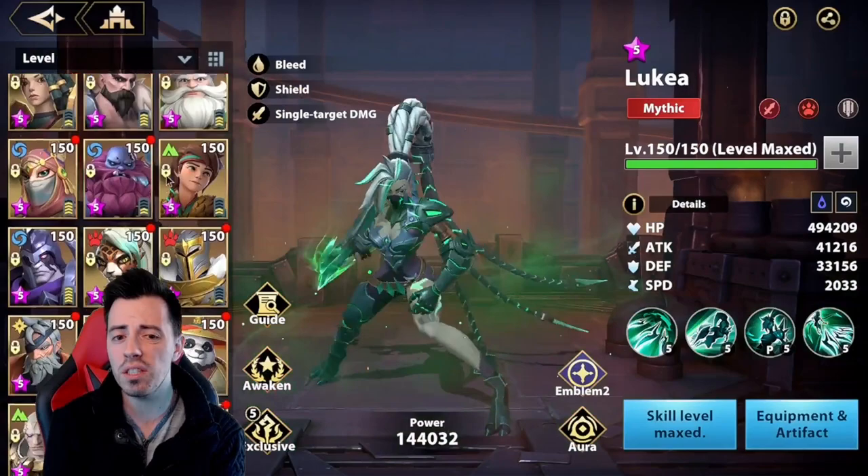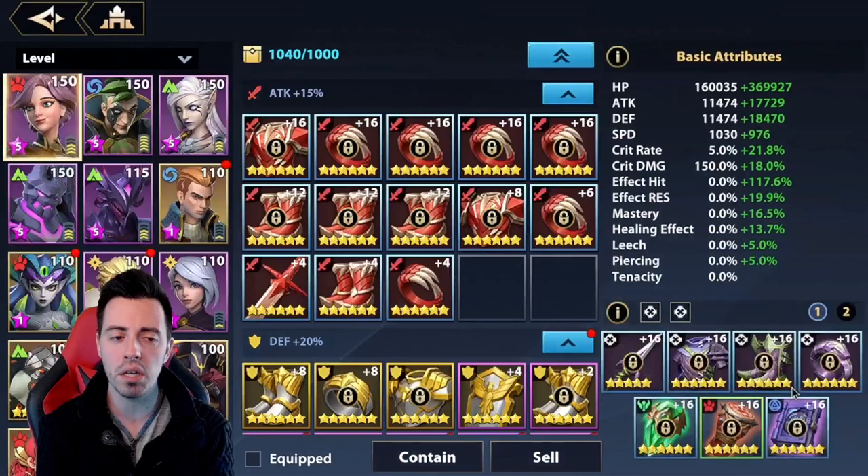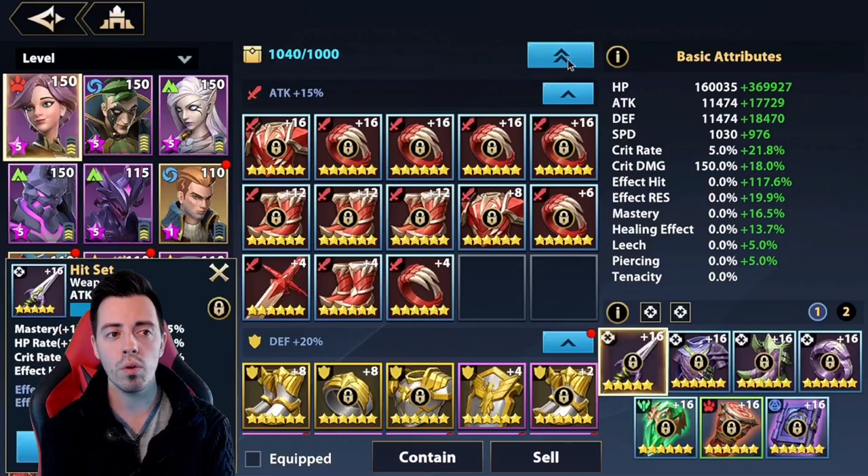I want to change something because I increased the speed on my Lukia, so it's a high amount of speed. I need to increase the speed on my Veasley to make her play before my Lukia to benefit from the Combat Vanguard aura I have on her.